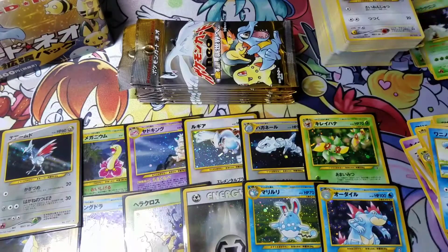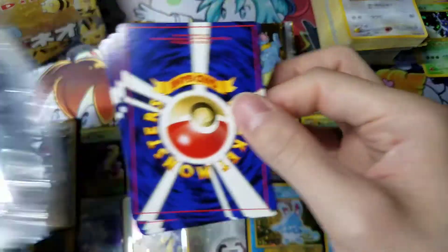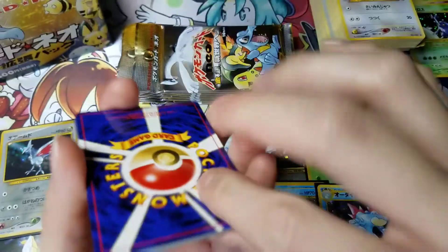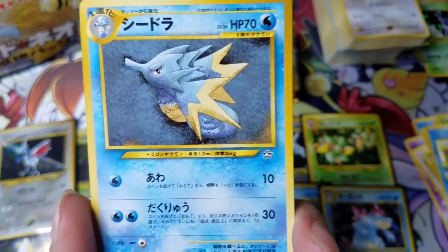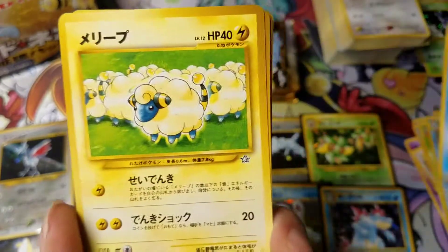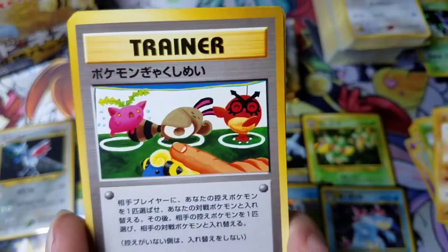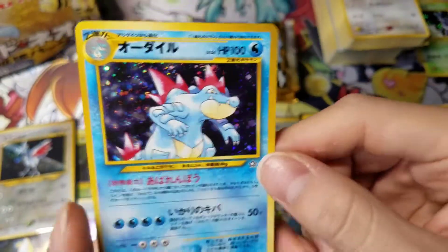I can't believe I haven't pulled a Typhlosion yet. Maybe this one — it's a Typhlosion. Sneasel, Quagsire, Mareep, Shuckle, Gligar, Trainer, Pikachu, and a Feraligatr — nice.